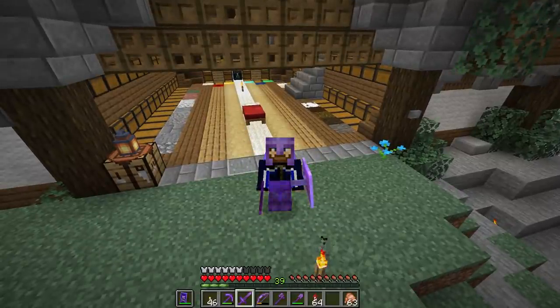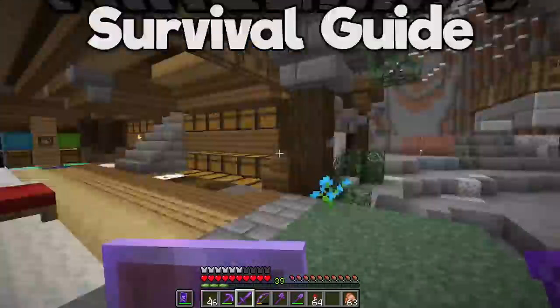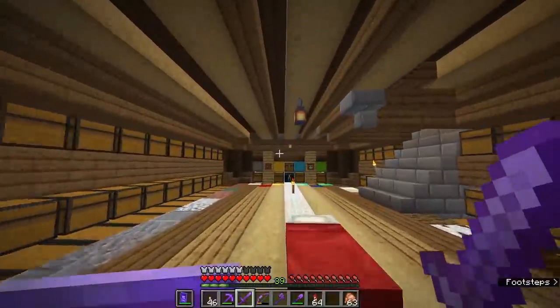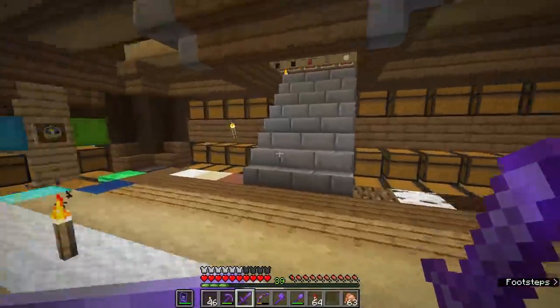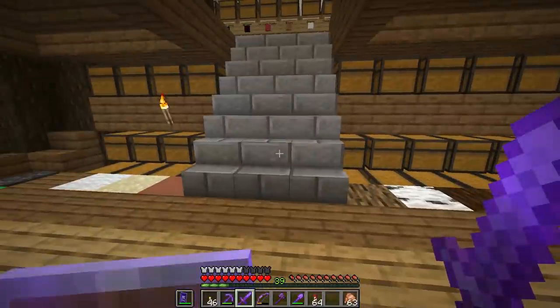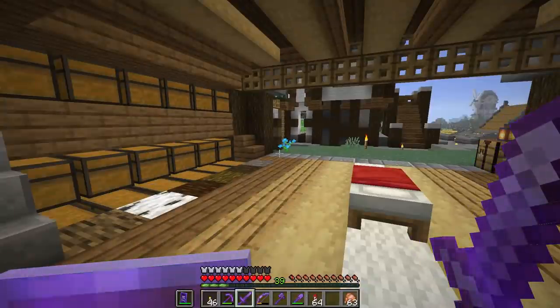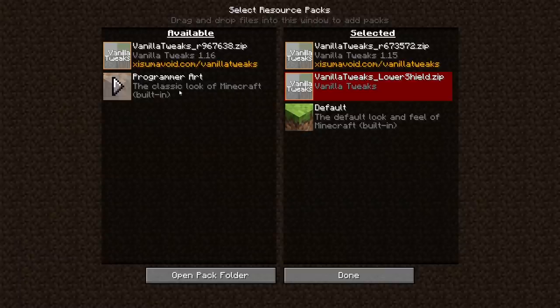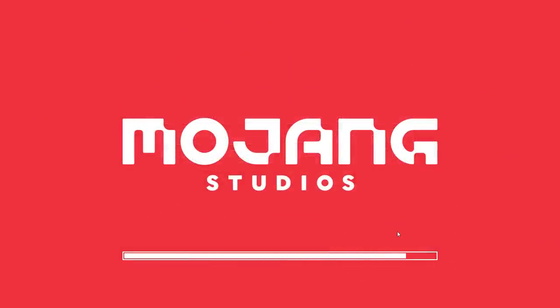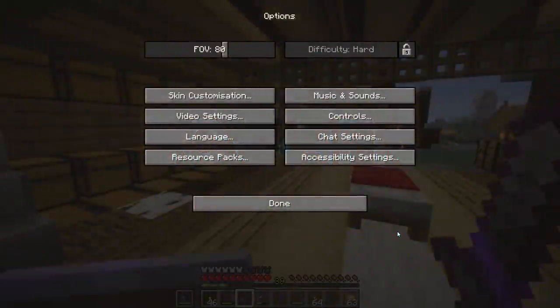Hello everyone, my name is Pixlriffs and welcome back to the Minecraft Survival Guide. Here we are, all decked out in netherite gear from yesterday's episode. I feel like seeing this netherite gear a little bit better, so I've been doing a little bit of research into resource packs and I've downloaded a brand new pack from the Vanilla Tweaks website, which you can find at vanillatweaks.net. This should hopefully change the enchantment glimmer a little bit.